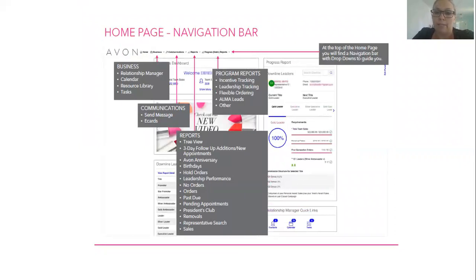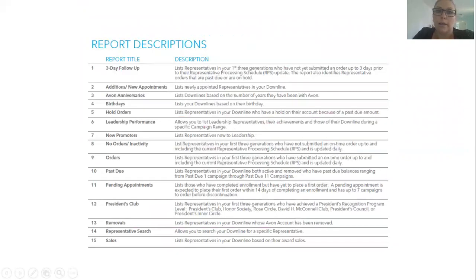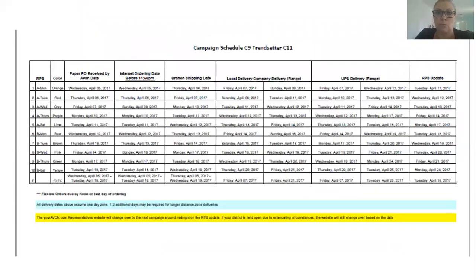Here is the navigation bar on the home page. It can show you all the different reports available, how to send messages and e-cards, how to manage relationships, how to help your representatives, and where you are targeted for incentives and promotions. It will also give you a report description so you know what each report is about, how to use it, and what it means.